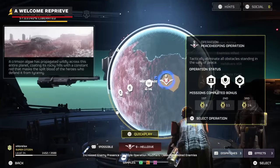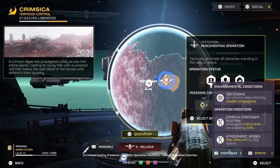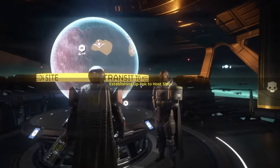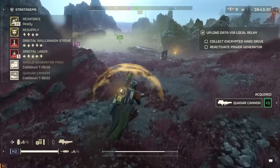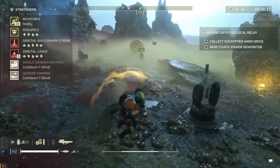Effects — the rotating operation modifiers — are also being retuned. Now, the penalties of effects that increase stratagem cooldowns or call-in times are cut in half. That means the next time you load into a planet and see something like complex stratagem plotting is active, you will see a 50% rather than 100% increase in call-in times.